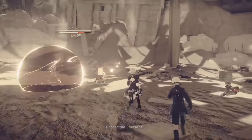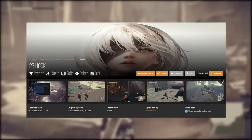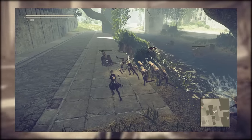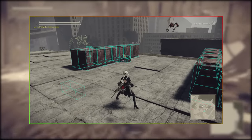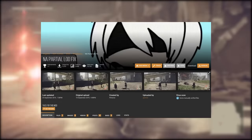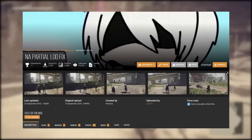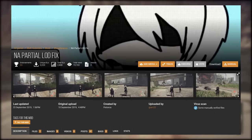Now for some mods I didn't personally use but deserve a mention. 2BHook is a mod by username Martin that allows you to totally break the game — God Mode, no fall damage, no enemy damage, level manipulation, enemy rebalancing, and you can even scale and manipulate models. If you want to make this game a complete sandbox, it's totally worth checking out. There's also NA Partial Level of Detail Fix by Petrarca, which aims to fix some of the level of detail and pop-in issues in the game. I didn't get a chance to try this one yet, but it should be pretty handy as some of the pop-ins can be pretty distracting.